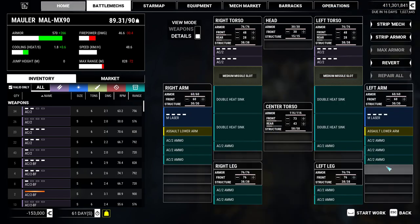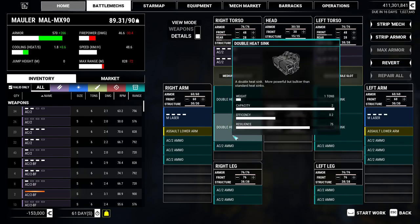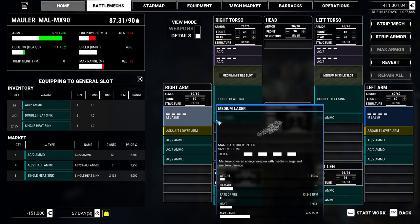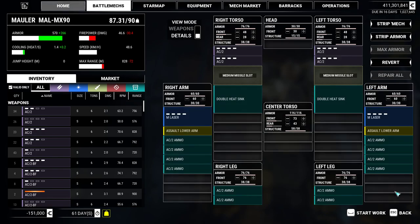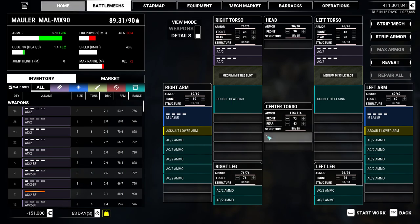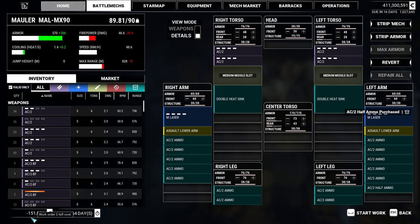Let me count: 3, 6, 10, 11, 12 - that's 1,400 rounds. Let me add a little more. Let's keep the ammo in the arms. Even though I know they get lost quickly, it's smarter than losing a side torso and all my autocannons. We can do a half ammo and call it good enough. This loadout will cost 151,000 and take 64 days.